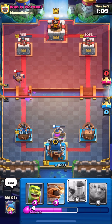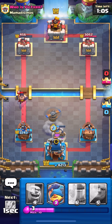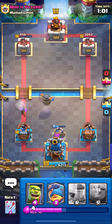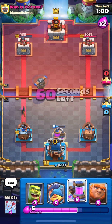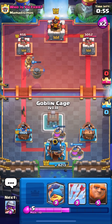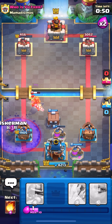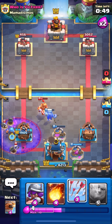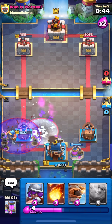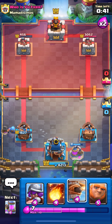We can get like two more Fireball and Arrow off on his left side and it should be able to take the tower. I'm going to go with Flying Machine - I don't really want to take the Executioner swing. Actually, I'm going to take that unnecessary hit anyway. I thought we could preserve the Flying Machine's HP and also prevent the Executioner hit, but he's probably going to Freeze again.